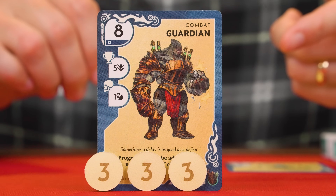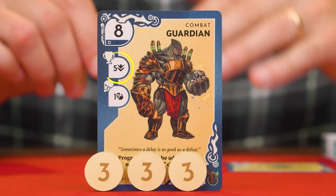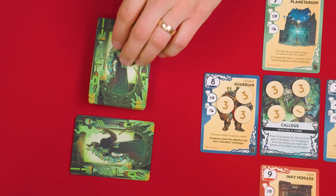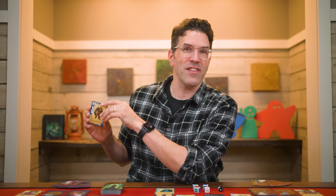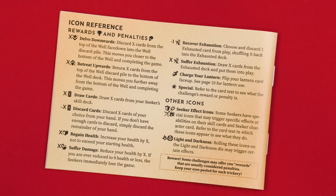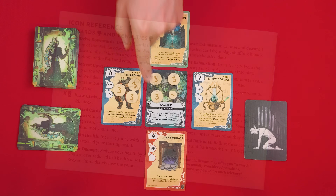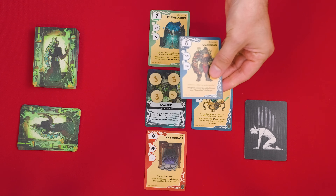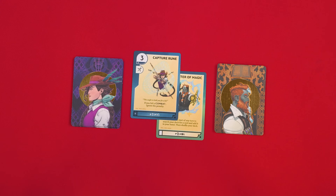If you attempt a challenge and end with an equal or higher amount of progress than its difficulty value, the attempt is a success, and you receive the reward showing. This symbol means that you delve downward five times — any time you delve downward, move that number of cards from the top of the well deck to its discard pile, keeping them face down. This is a common reward for succeeding at challenges and will help you get through the well deck quicker so you can reveal the master. Once a challenge's reward has been resolved, you remove all the progress tokens from it and set that challenge face down in a separate completed challenges pile — don't put it in the discard, it belongs in its own pile.